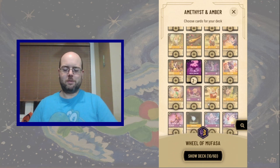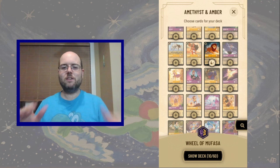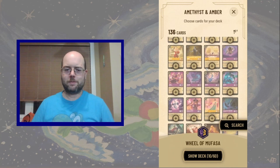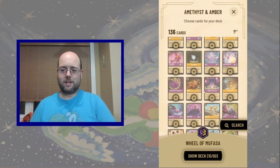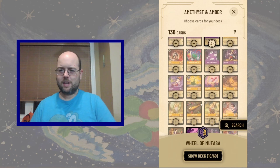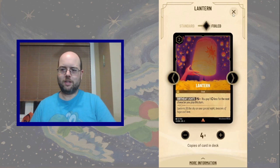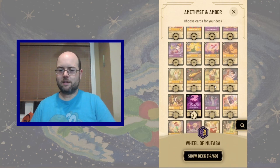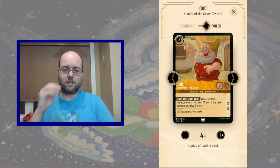So what else do we want to play? We want to play big inkable threats, as many as we can. But if that's what we're going to be doing, ideally we'd like some ramp. Thankfully, Amber has access to good old Lantern, which gives us one more ink for characters, and we now have access to Doc, which is a character that makes our next character cost less.